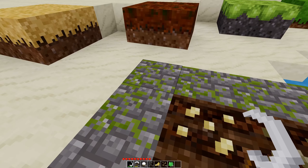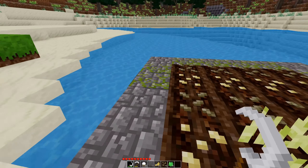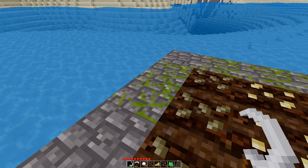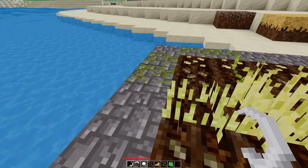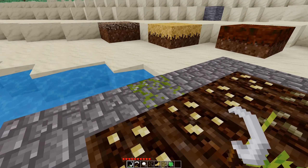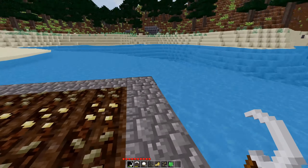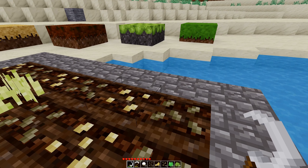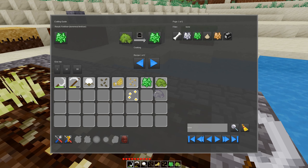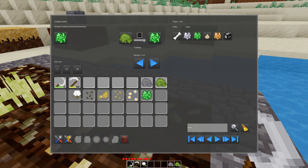However, what the Sickle does do is it lets you scrape moss off of mossy cobble. Which is nice if you're annoyed by your cobble growing moss. Full disclosure, I actually placed mossy cobble here because I didn't want to wait for it to all grow moss on it. And you get moss when you scrape those off — because sometimes you just want moss to decorate things with.